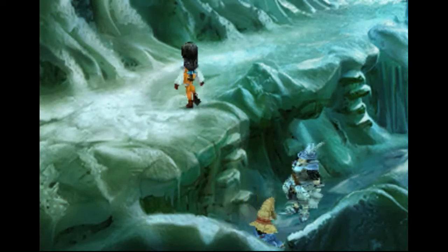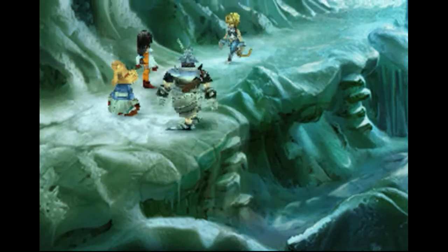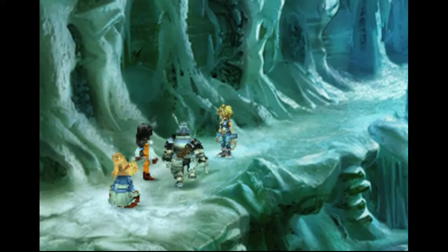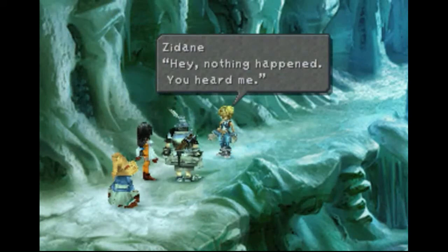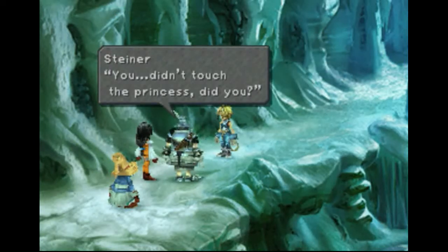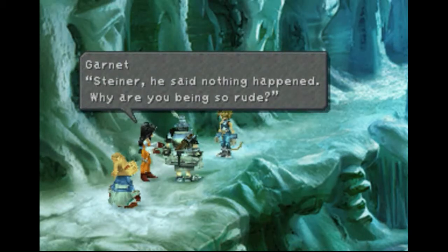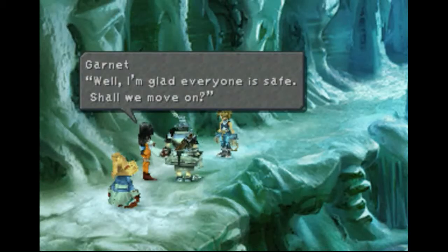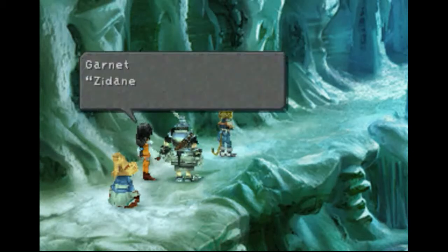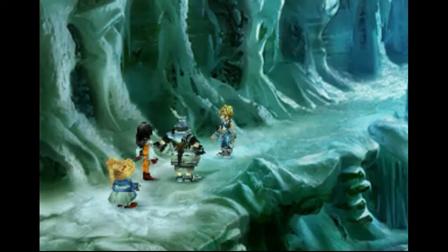Zidane? Hey there, everybody okay? You — what just happened? It was no big deal. You're hiding something. Nothing happened. You didn't touch the princess, did you? Just what are you accusing me of? Steiner, you said nothing happened — why are you being so rude? My apologies to the princess. Well, I'm glad everyone is safe. Shall we move on? Zidane, there's something bothering you. No, there's nothing.